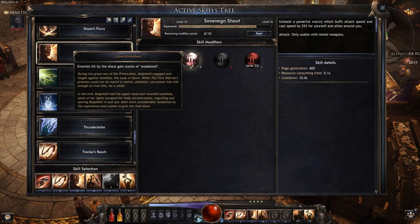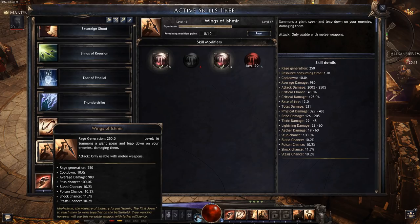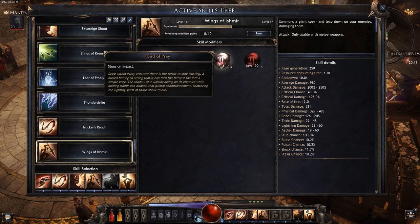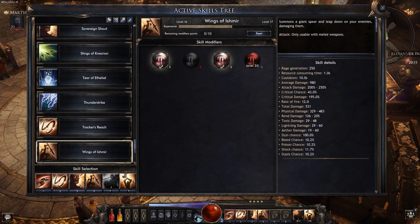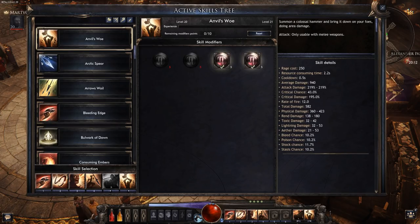The last skill is Wings of Ishmir — you summon a giant spear, leap down to the enemies, and smash the spear down to crush them. It does quite a lot of damage. I've chosen to increase the rage it generates and I've chosen that it stuns mobs on impact. So this is also a stunning ability, the hook is a stunning ability, we've got rage generation from the shout, and Bleeding Edge for damage. That covers all the active skills for this build.